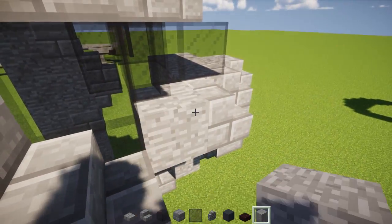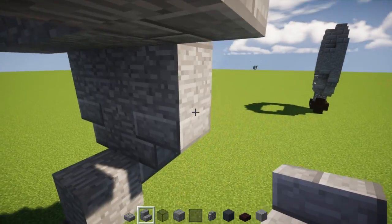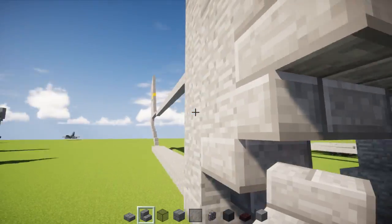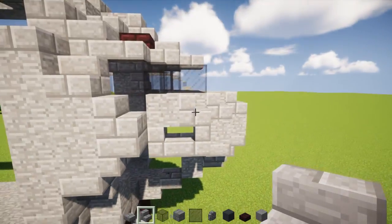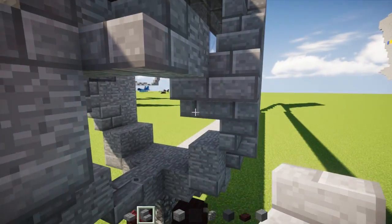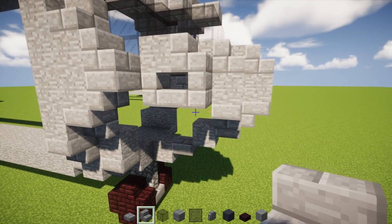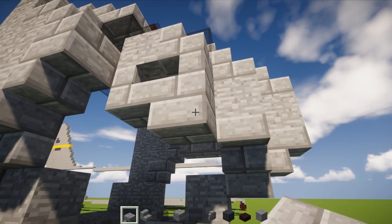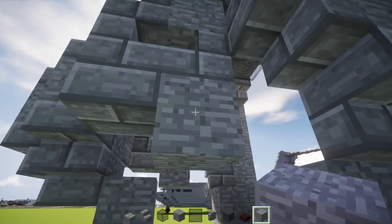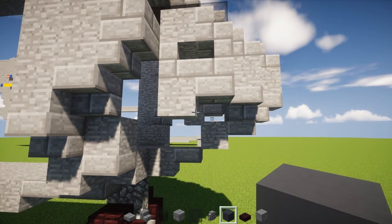Back to this — take stone block and make this part three blocks wide. Take black stained glass block and add it one underneath the back window so it looks like this. Then add stone brick stairs — two of them, one right-side-up and one upside-down on the sides. Then take stone brick stairs and add one right in front of the window, add a stone block underneath with a stone brick stairs underneath facing outwards.